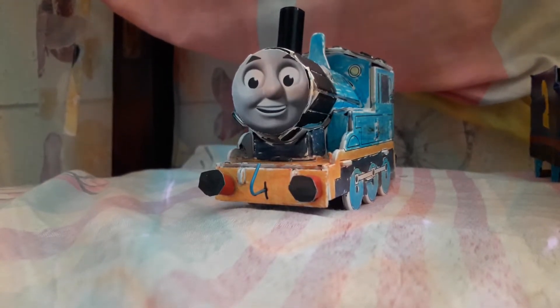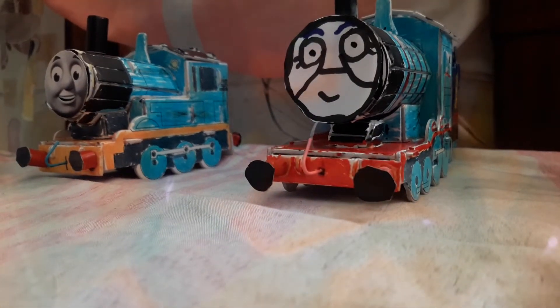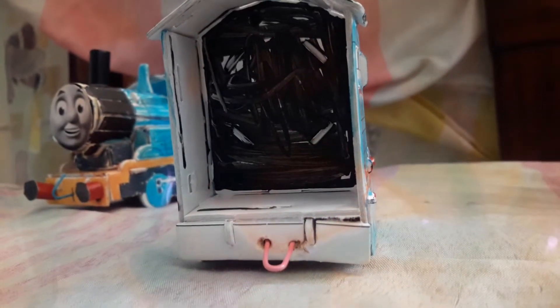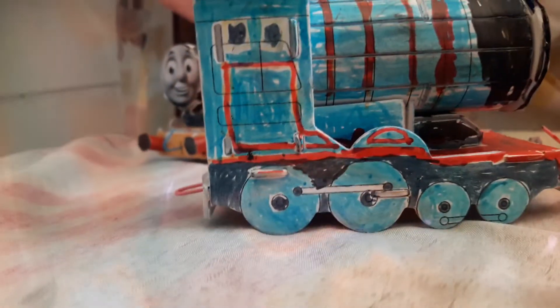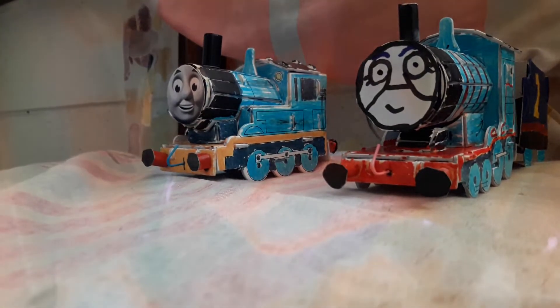The second engine is Edward. Edward has a complete overhaul — his running board is painted red. He used to be like a peach color like Thomas, but I decided to paint it red. Edward now has a tender behind him, and every tender engine I own will have a tender soon. I removed his back end and made this part here black because that's the cab. If you notice there's a bit of red right there, so yeah, Edward has a complete overhaul with new paint work and a new tender.